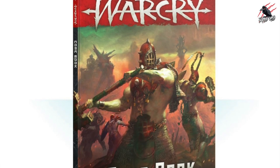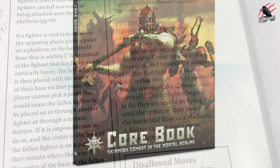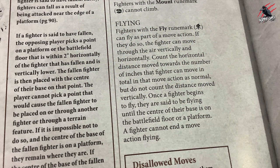In the Warcry core book you're going to find some special rules for any fighters with the fly rune mark. Fighters with this rune mark can fly as part of their move action, and if they do so the fighter can move through the air both vertically and horizontally. You count the horizontal distance moved towards the number of inches that fighter can move in total in that move action as normal, but you don't count the distance moved vertically, so this makes flying fighters really valuable in your warband.